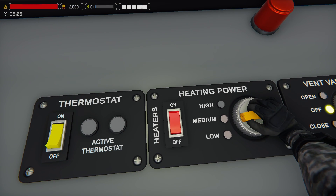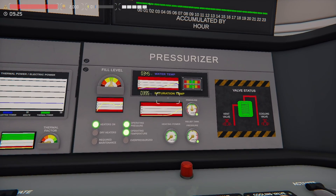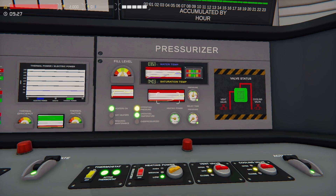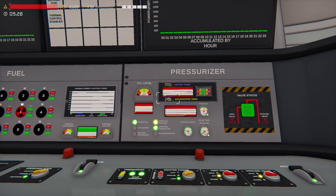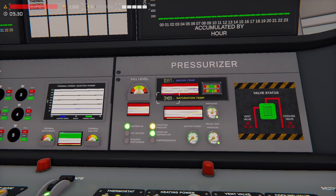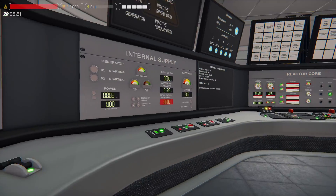Now I take the heater dial and set it to low, because once it's at temperature you don't need it to go fast anymore. When the thermostat kicks it on when it gets too low, the low setting works fine. I shut it off, switch to low, turn it back on, and now I can walk away. The pressurizer goes up to about 180–183 and then turns off. Heating power drops to zero and the temperature falls naturally over time — very slowly.